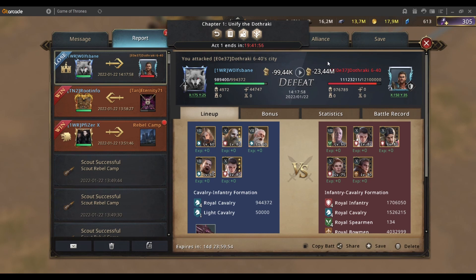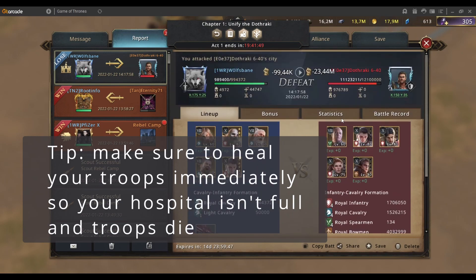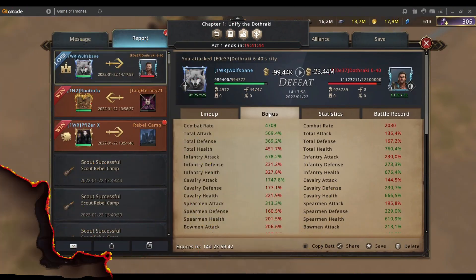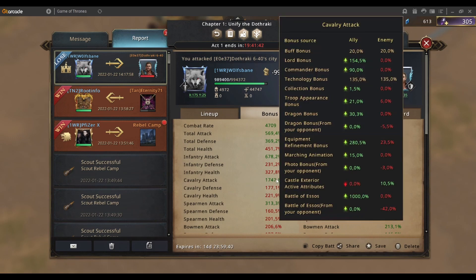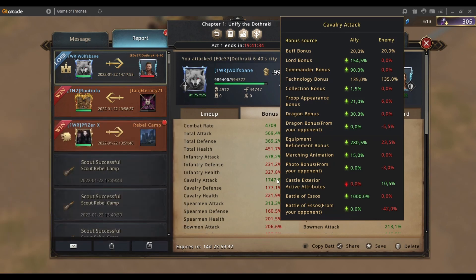You can see I did lose, but I managed to kill 23 million troops. It seems like the troop defenses are random, so don't get fixated on those. The interesting part is when you start to have a look at the total — I'm doing Cav at the moment, and I have an extra 1,000 cavalry attack from Esos.